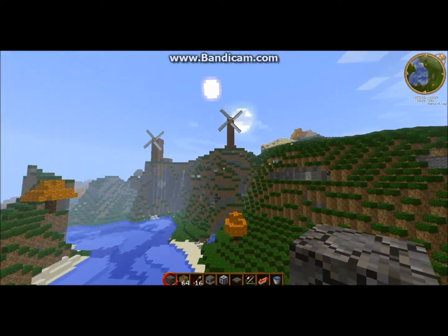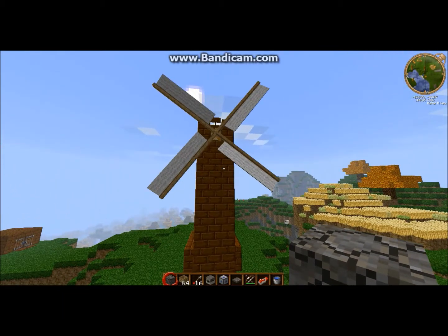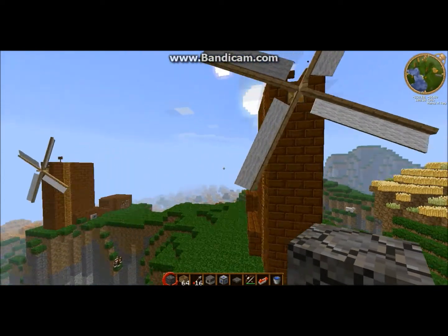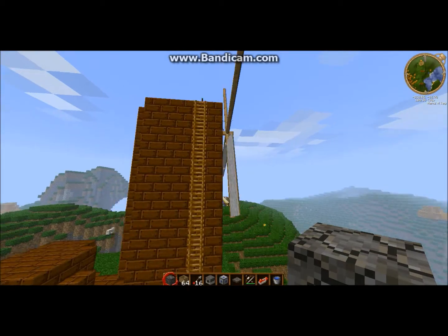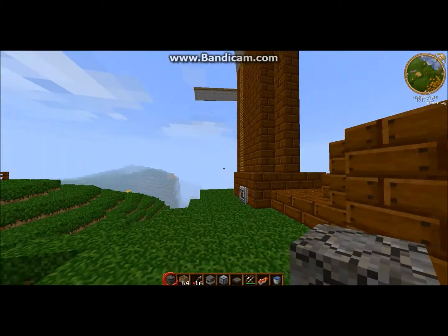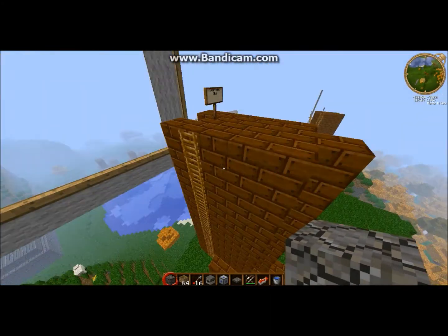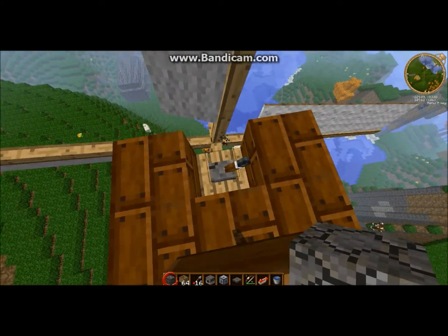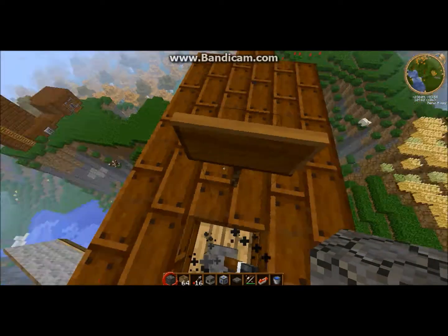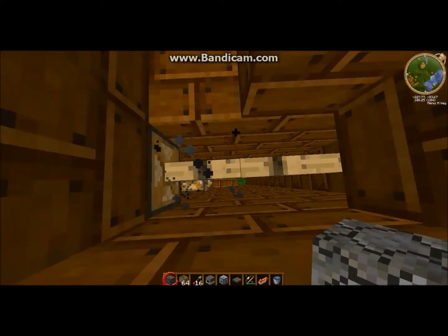The first noticeable thing it adds is these windmills. Essentially what this mod adds is a lot of mechanical power - it's sort of what you think of when you think of basic mechanical power. Up there you've got your windmill obviously driving everything. So if I turn this on - what those are, if I dig into this wooden bit - those are axles and gearboxes.